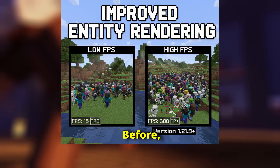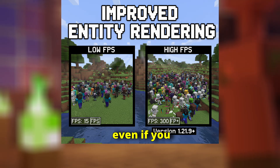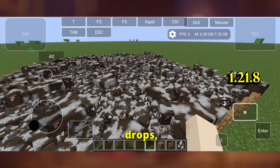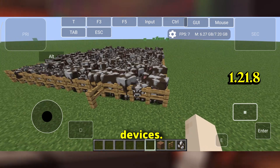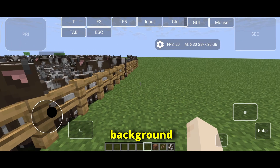The main change is how the game renders mobs and other entities. Before, Minecraft would load a lot of details for every mob nearby, even if you weren't looking directly at them. This could cause frame drops, especially on lower-end devices. Now, in 1.21.9, the game prioritises rendering only what's on your screen, and background calculations are simplified.